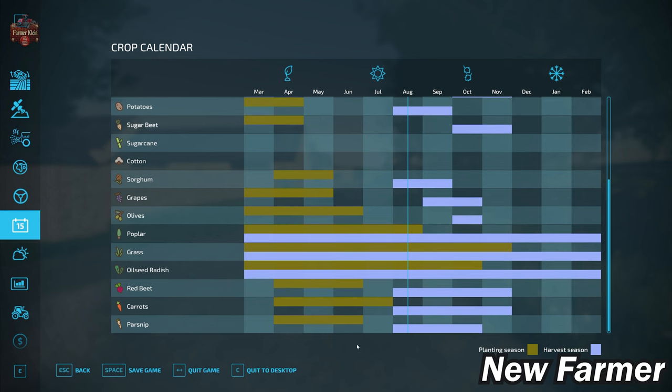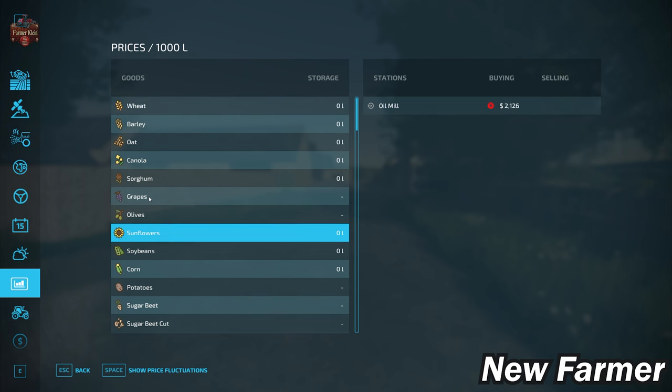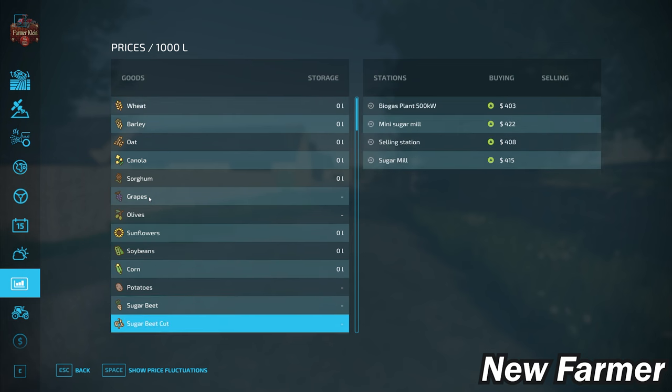It looks like we have the standard red meat carrots and parsnips schedule added. Quite possibly this map was sent up to Giants before the premium expansion was released. Looking at our prices overview, we do have the ability to sell all of our base game crops available in FS22.